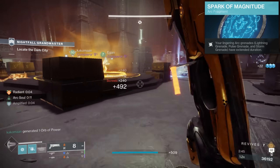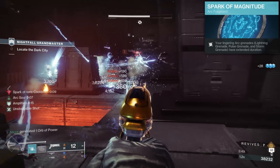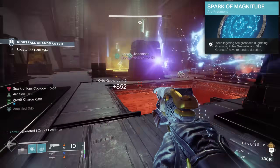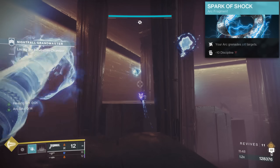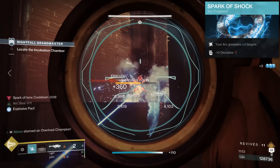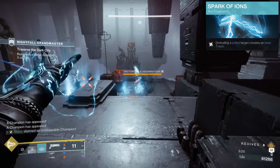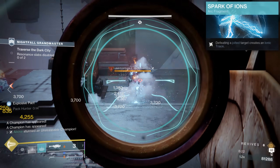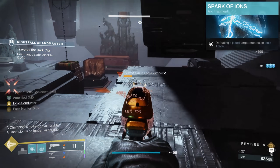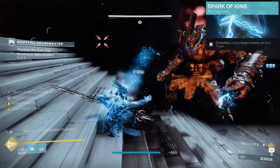First up, Spark of Magnitude extends the linger duration of our Pulse Grenades by an astounding 50%, helping them deal more damage and making our next Fragment, Spark of Shock, even better. Spark of Shock gives your grenades the ability to jolt targets, providing intrinsic Overload Champion stuns and generating Ionic Traces like crazy. Next, Spark of Ions creates an Ionic Trace every time we defeat a jolted target — and this stacks with Electrostatic Mind, meaning it will generate two Ionic Traces every time we defeat an enemy with our Pulse Grenades, refunding roughly one third of your grenade instantly after throwing it.